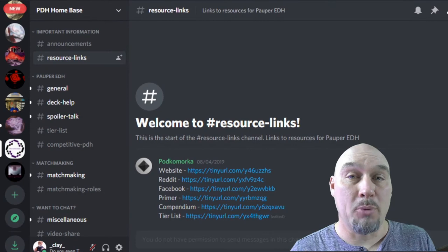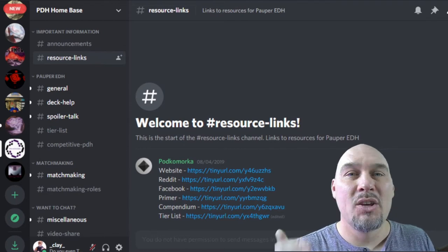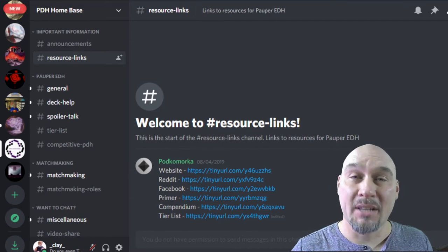So let's say that the primer inside of the compendium doesn't have up-to-date information or it doesn't answer the questions that you specifically have for any Commander. You're in luck — there's a Discord dedicated strictly to Pauper EDH. I'll put the links to both in the description down below.